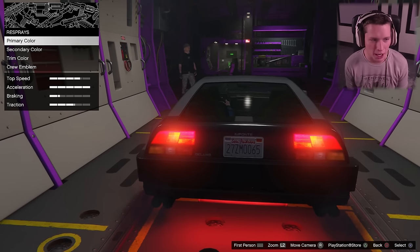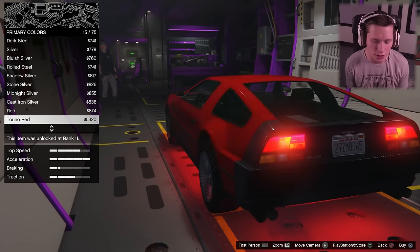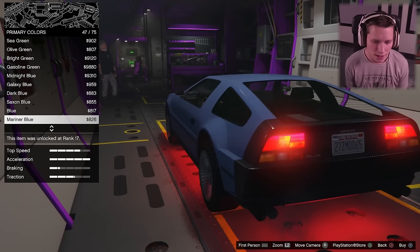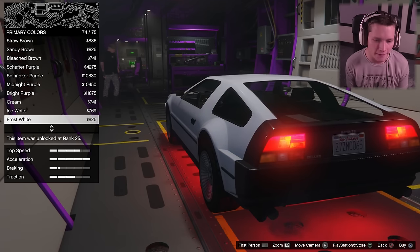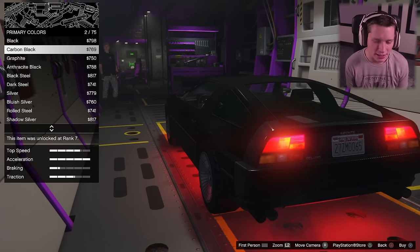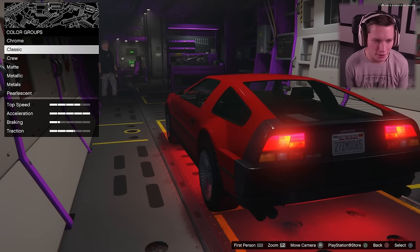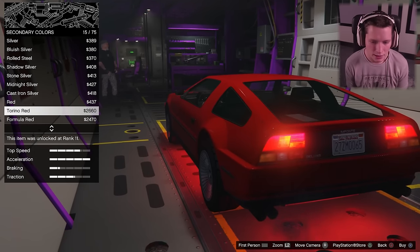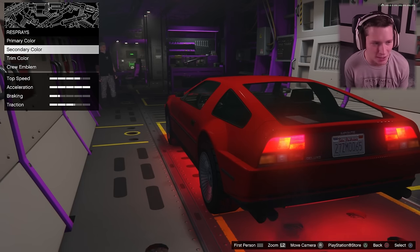For the plate I'm just gonna leave it as is. Respray — this is where it's gonna get interesting. I'm gonna go for a classic color. I don't know if we should keep it dark, make it red... blue doesn't look bad. I almost feel like we want to keep it either black or red. I guess we could go white too, but I feel like black is really nice... but red is really nice too. I'm gonna go Torino red — that looks good. Secondary color — this is the back end. You know what, I'm gonna go all red, keep it kind of simple. This thing's gonna be a monster, I'm excited.